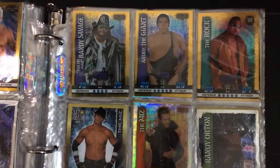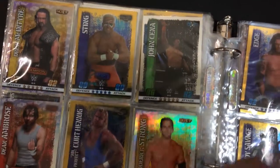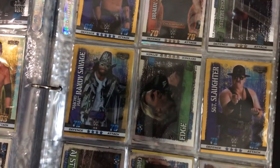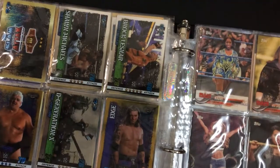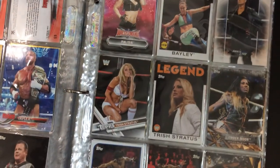Rock on the roof. We got the Macho Man. Bray Wyatt. That's probably about it, and then it goes into some more collectibles. I think that's the end of the Slam Attacks.